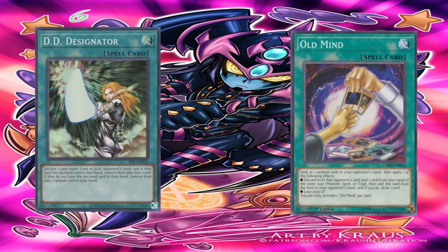Here are some examples of cards with the look effect. First, D.D. Designator — the effect states: declare one card name; look at your opponent's hand and if they have the declared card in their hand, remove from play that one random card. If they do not have the declared card in their hand, remove from play one random card in your hand. Next, Old Mind — the effect states: look at one random card in your opponent's hand, then apply one of the following effects: discard both that opponent's card and one card from your hand of the same type — monster, spell, or trap — then add this card from the field to your opponent's hand and if you do, draw one card; or lose 1,000 life points. You can only activate one Old Mind per turn.